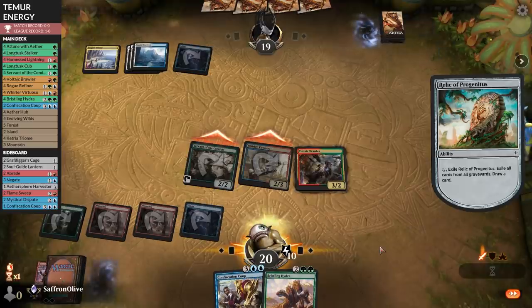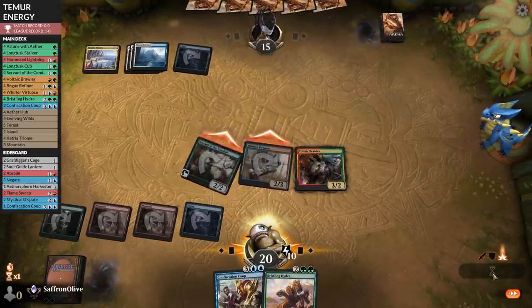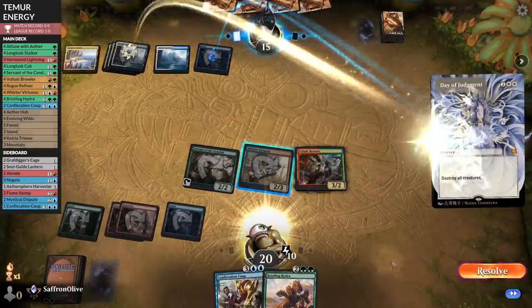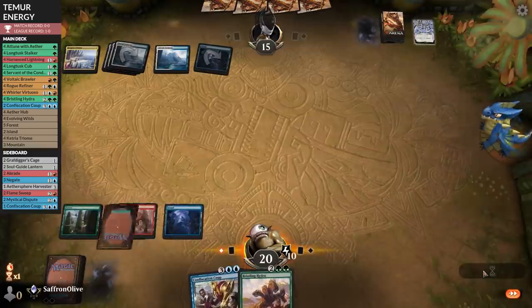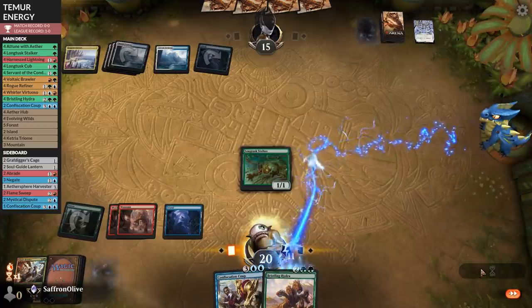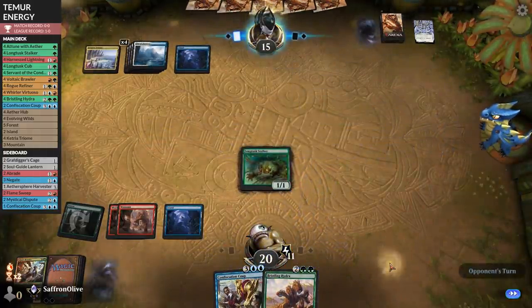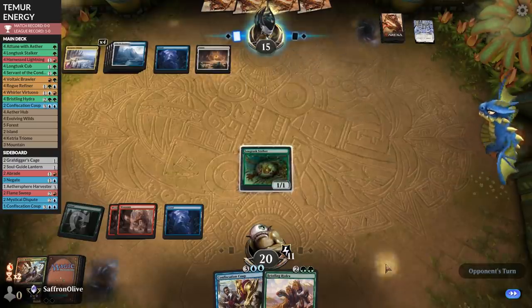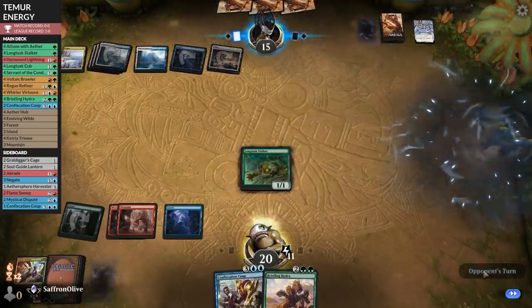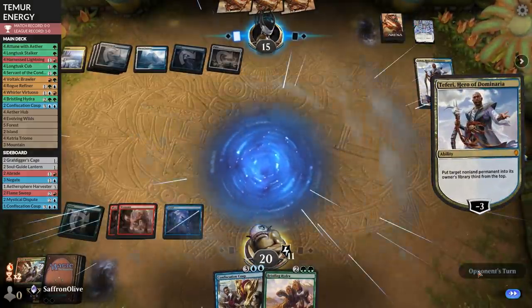The Relic is gone — graveyard synergy is finally online. Opponent down to 15. Then a Wrath. Now we can't even cast anything. Longtusk Stalker — we really need green mana now. Opponent plays a land. If they follow this up with Teferi... They tuck it. We need to draw green mana right here or else we're dead.